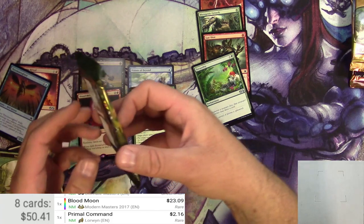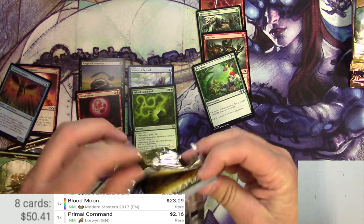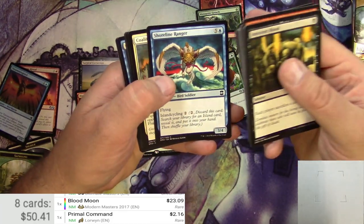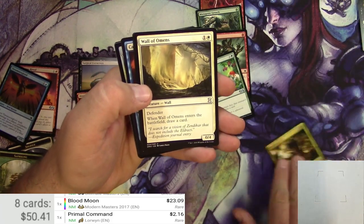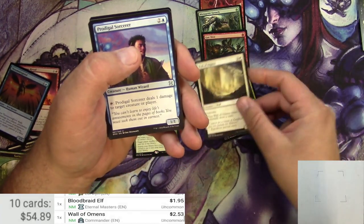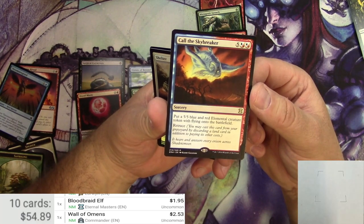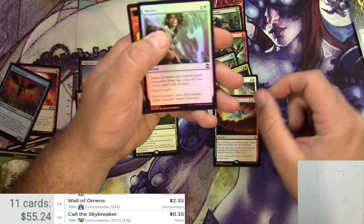Moving on to Eternal Masters. Off to a good start. Innocent Blood, Marauders, Reckless Charge, Eyeblight's Ending, Shoreline Ranger. Bloodbraid Elf is a good uncommon — scanning that one: $1.95. Wall of Omens is actually pretty good too — a couple bucks there. Prodigal Sorcerer, nothing big. Call the Skybreaker and a Foil Shelter. For seven, you can put a 5/5 blue and red Elemental creature with flying onto the battlefield and retrace it — nothing big there.